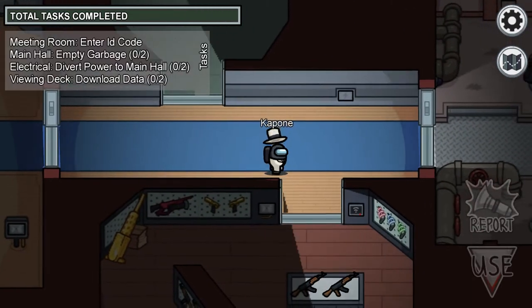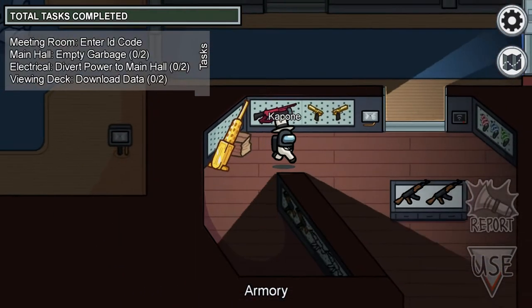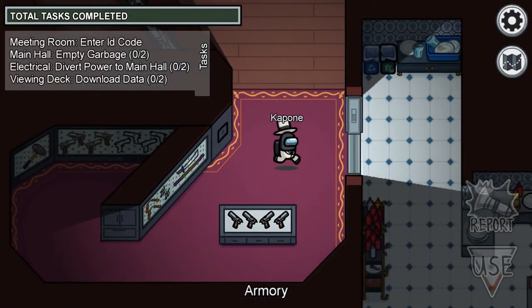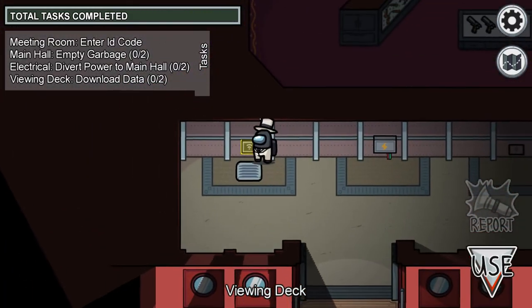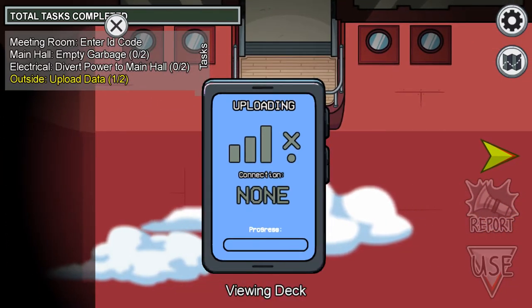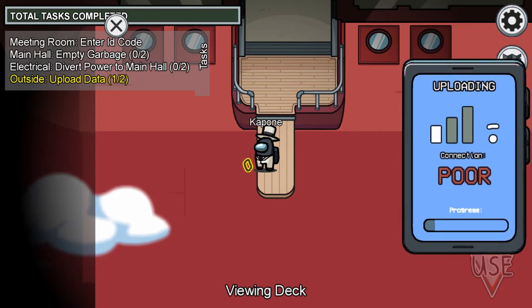I'm just kind of going around the map a little bit, nothing too exciting right now, but I did want to check out the new tasks. I got lost here a couple of times — I don't know my way around, it's my first time in here. It's a very, very big map. There are a lot of spots where there are tasks in little corners where you're gonna get caught, kind of like electrical in the original map. There are a lot of spots to get caught, and if you are the killer in this, you're gonna have a field day — it's very heavily sided toward the imposters.